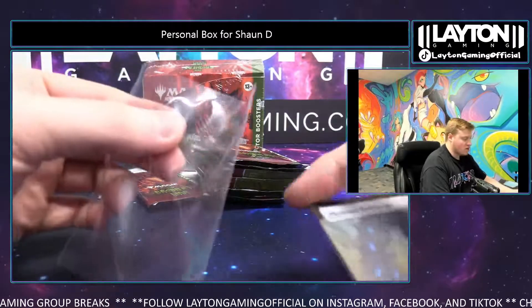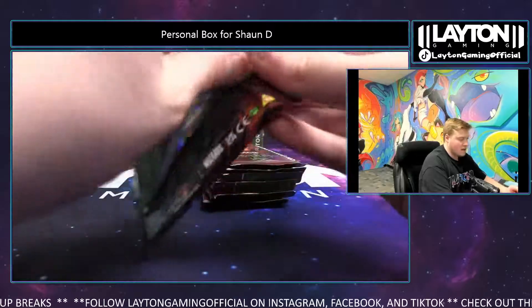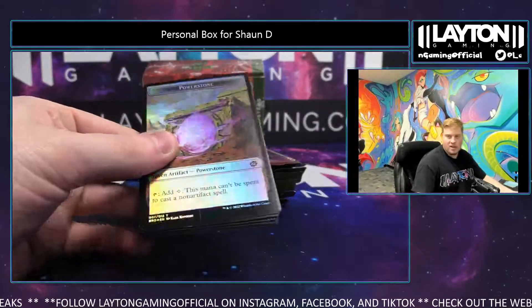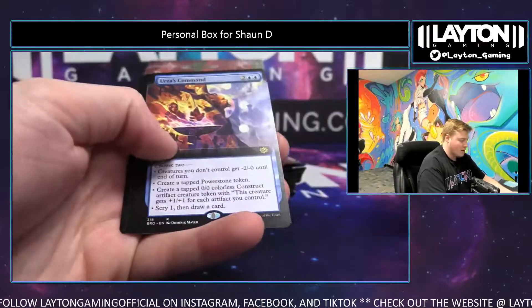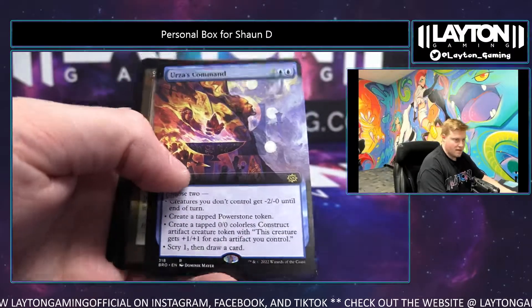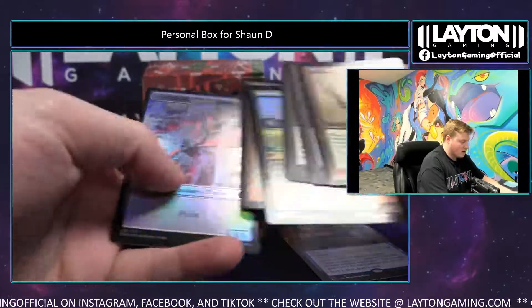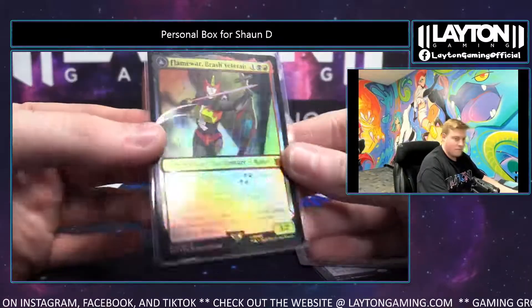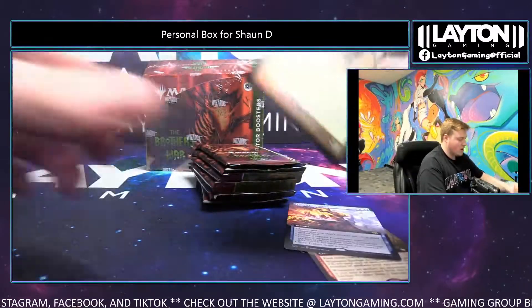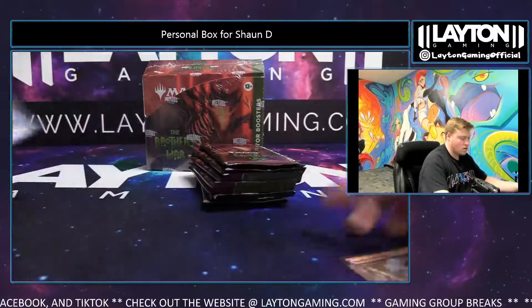Definitely get those orders in if you are still looking for personals and then of course the group break is down to two on both the FAB case and the Pokemon case — FAB case at two, Pokemon case at two. Flame War and Adaptive Auto Maiden, nice foil retro, good pack again. Nice Flame War. I'll go ahead and link those in the chat for you here, just give me a moment.